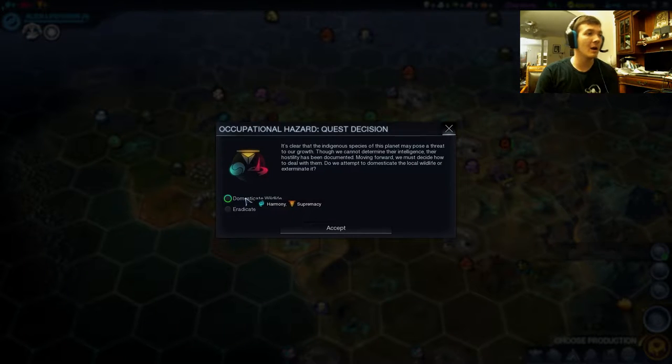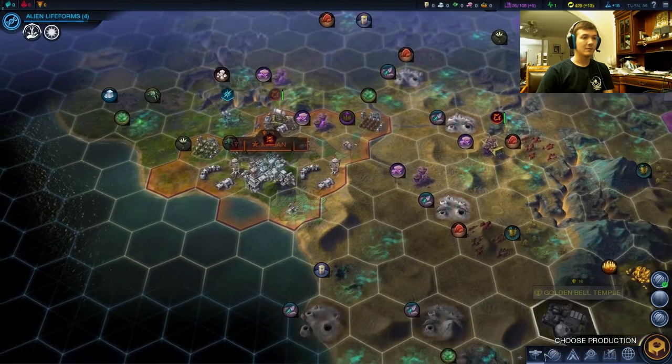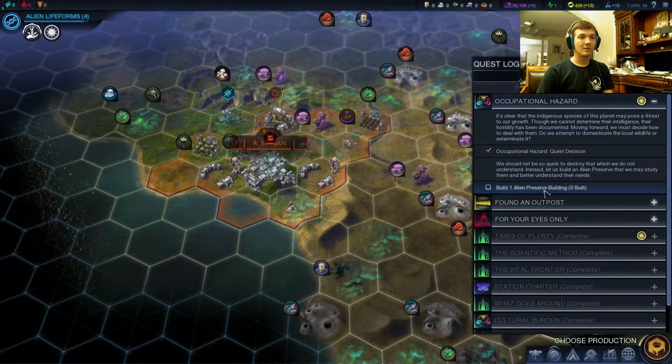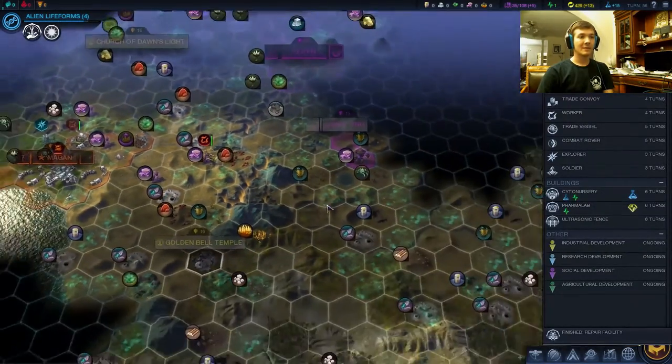So we find ourselves with the occupation hazard quest decision. I think the choice is harmony — it's going to have us build one of these guys that we're currently teching towards, and that should be fine. Yes, we need one alien preserve, and we are four turns away from being able to build one. So that's exactly what we're doing.